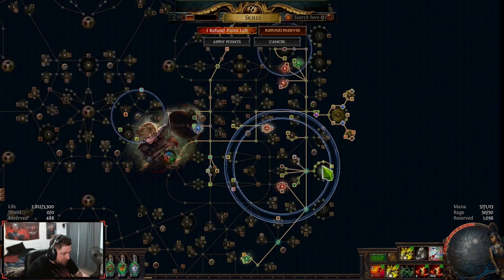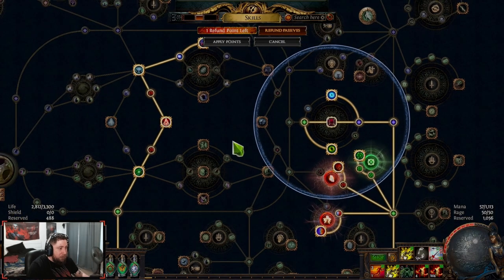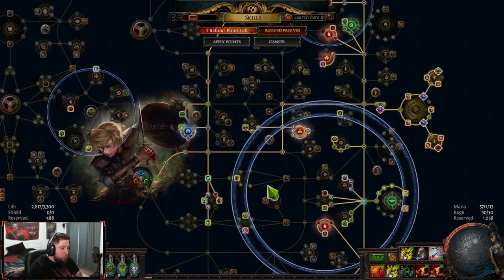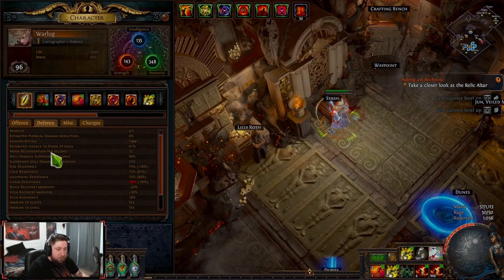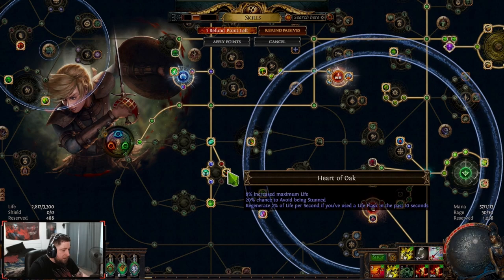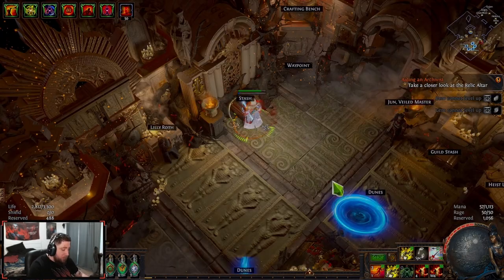Those are the last additions to the build. We take nodes like Leech Mastery for even more leech and Life Mastery — having a lot of life is important. We are very good on Evasion, and we are at 100% spell suppression in this build. I may be missing one node to reach exactly 100%, but the PoB will be in the description below.